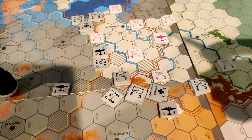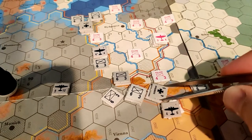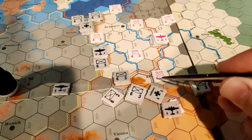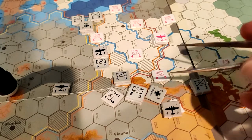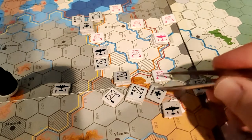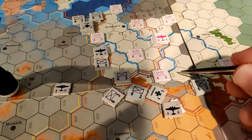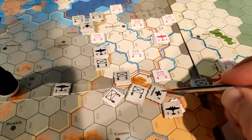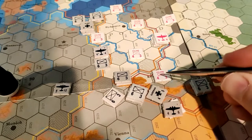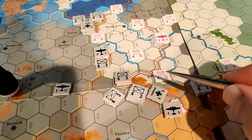Step two is the special breakthrough attacks — these are special attacks that happen before the main combat phase. They can only be done by armor units. Basically it's an attack followed by breakthrough movement. You usually want to do this with a general, because if you do an attack and you're victorious, you get to move into the spot, and your breakthrough movement is only one tile if not accompanied by a general. If you are accompanied by a general, you get to do breakthrough movement equal to the exploitation value — so five. If I attack and win, I'll be there and can move five more spaces.